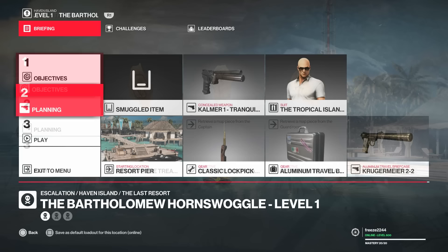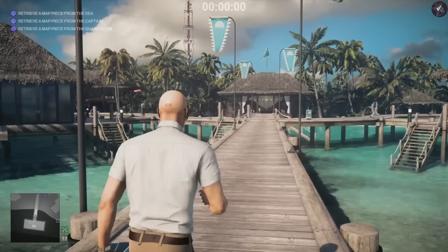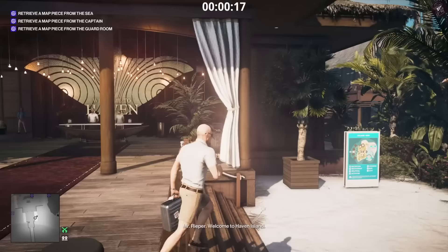For level one equipment, the loadout I decided to go with is the camera, one tranquilizer to take out the captain, and we're going to bring along a pistol because we need to shoot a bottle — we're going to have that stored in a briefcase. I'm going to use a lock pick to get into the security room. Straight away I'm going to pull the suppressed pistol out of the suitcase. You can use any one as well; I like the Krugermeier because that's my favorite out of all the pistols.